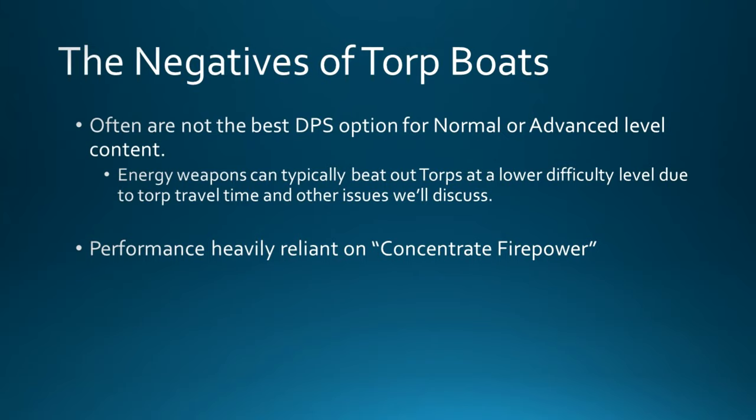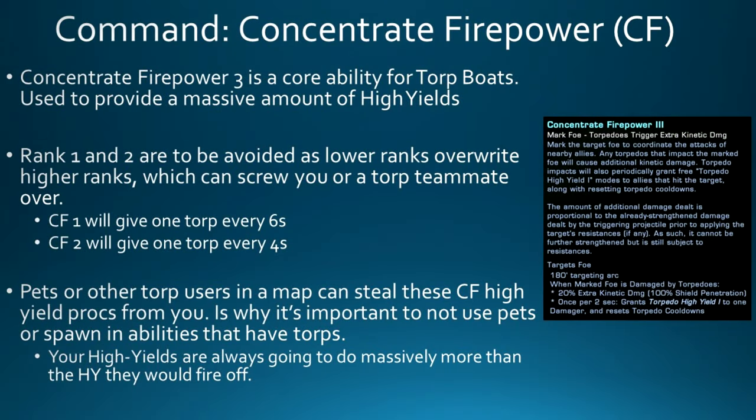And then there's the big issue, which is Concentrate Firepower. Concentrate Firepower is a Command Specialization Bridge Officer ability, but it is a core ability for torp boats. It's used as a mark-on-target ability — you mark it on a target, and as you damage that target, once every two seconds you will get a High Yield 1 granted to you, and it will reset all of your torpedo cooldowns.